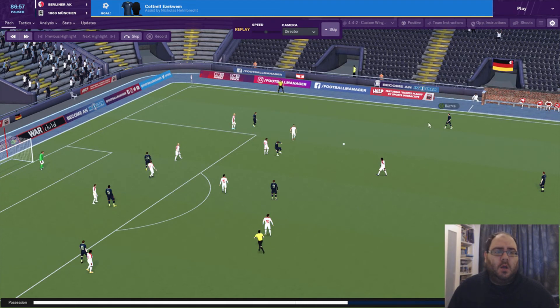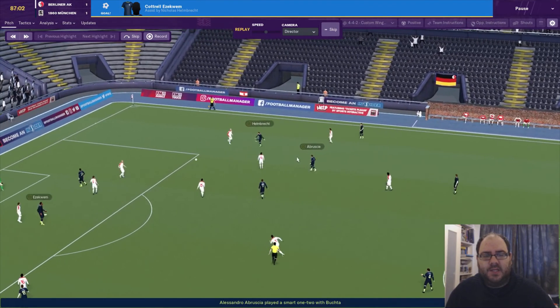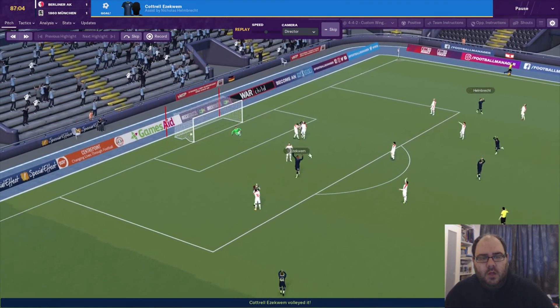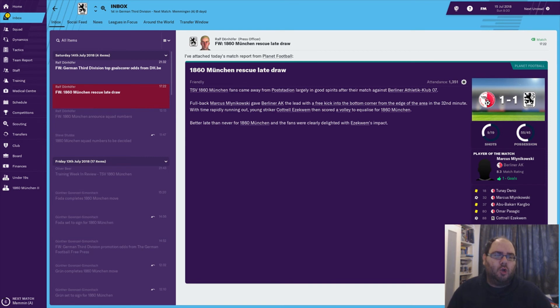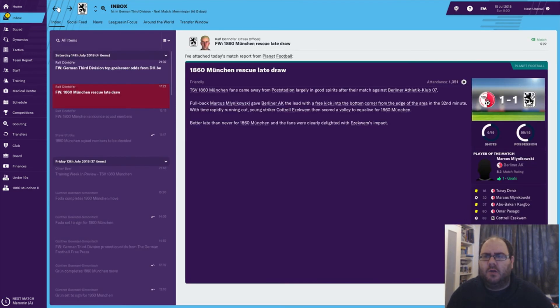This is the position that got us the goal. Butcher on that right-hand side, switched over to hit early crosses, found Ambrosia and Helmbrecht, who gets that ball in first time with a great cross. And then Cottrell just swings his boot at it and puts it into the back of the net. We dominated this game - it's just one of those things, a little bit rusty getting used to the tactic. As soon as we get used to it we'll be firing on all cylinders. We came out with a 1-1 draw, Cottrell with another goal - two goals in two games coming off the bench. Really good to see a youngster like him hitting the ground running.